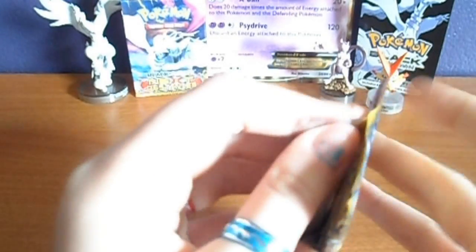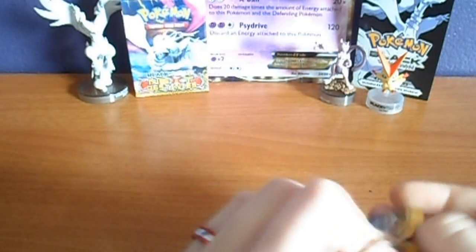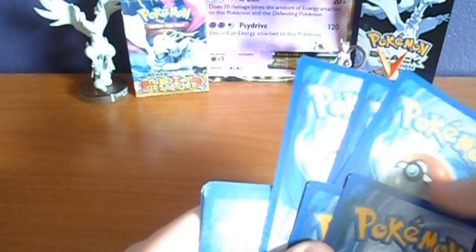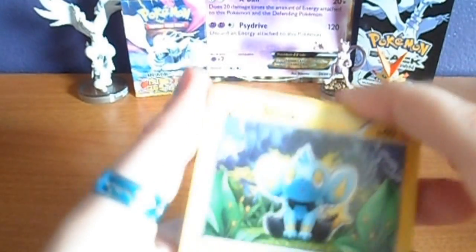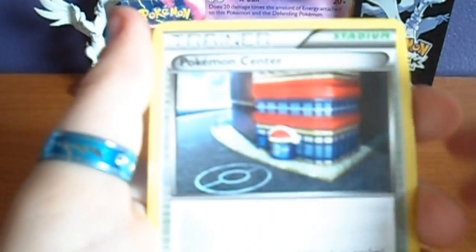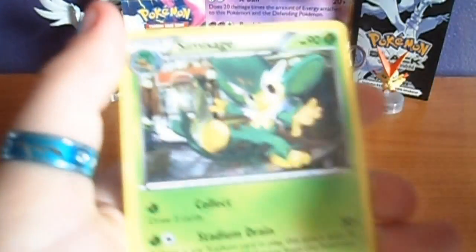And then a Shrimp pack. Shinx, Pansage, Grimer, Staryu, Litwick, Pokémon Center, Raichu, Minccino. My reverse is a Love Ball and my rare is a Simisage.